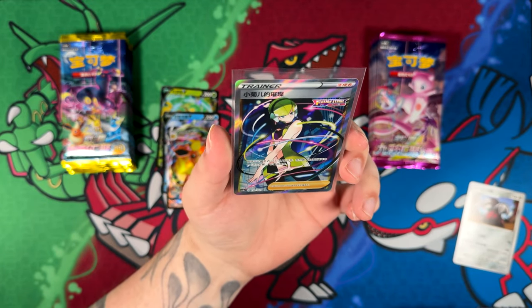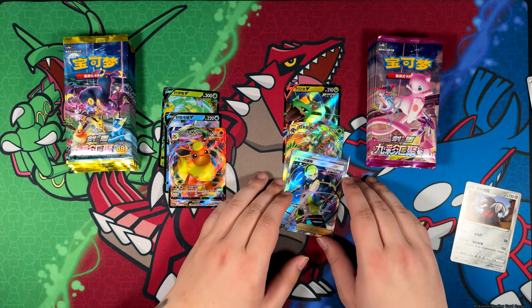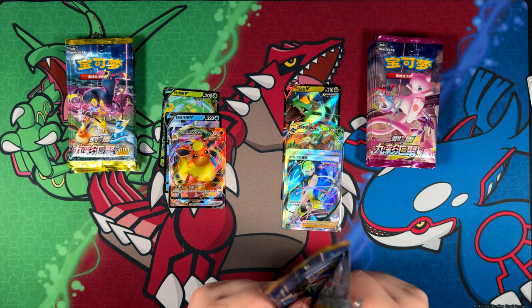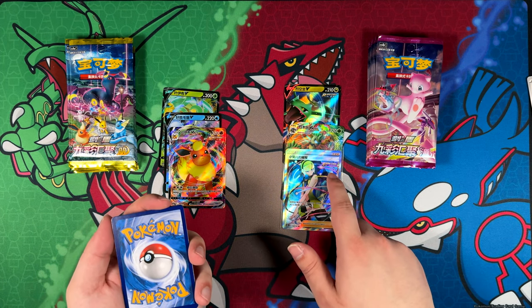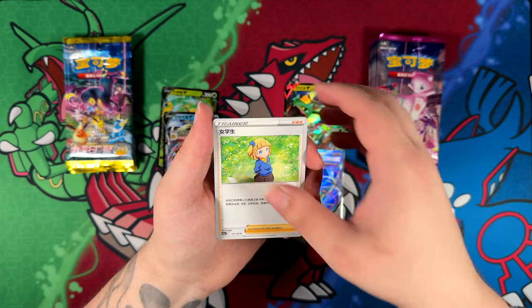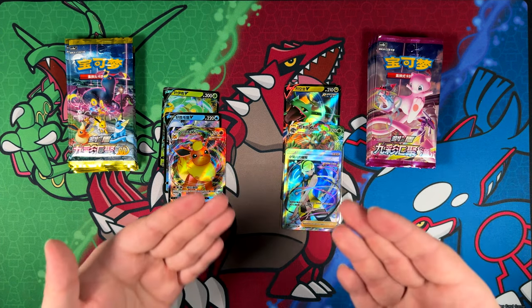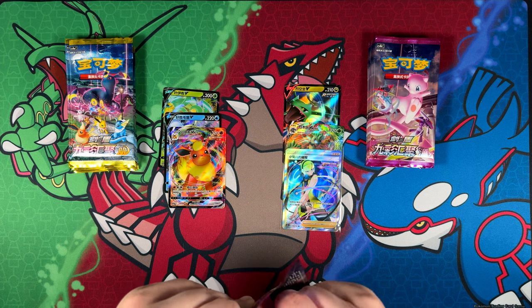Very very nice. Fusion Strike or Fusion Arts, or Nine Colors Gathering Origin, coming through! So far I'm pretty sure this side is winning. Maybe we can pull a super rare on this side too - I'm pretty sure I did sort it correctly because this has Fusion Strike and I think you can only pull it from this set. I'm already happy with this opening - we got one super rare even though they are not promised in these.